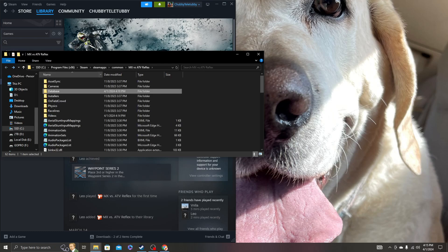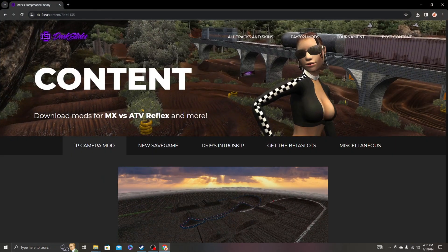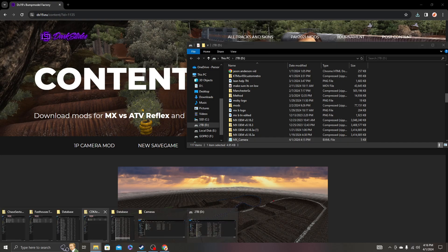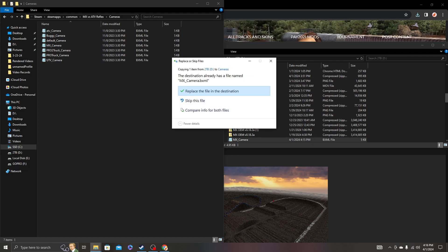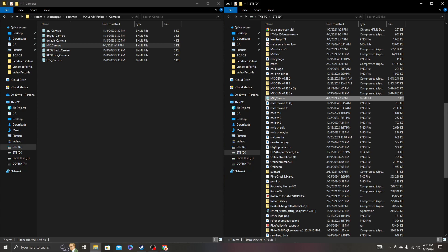Besides the intro skip, the only other thing I know of that doesn't go in the database folder is the first-person camera mod. You download that — there's an 'mx camera' file — and it goes in the Cameras folder. I already have it, and boom — there's your first-person camera mod. Everything else goes in the database folder. There may be other places to download mods, but I use DS19 because it's trusted and doesn't have any viruses attached to it.